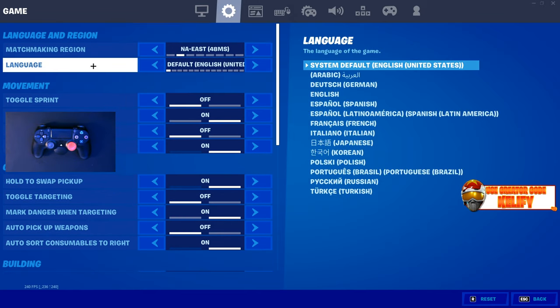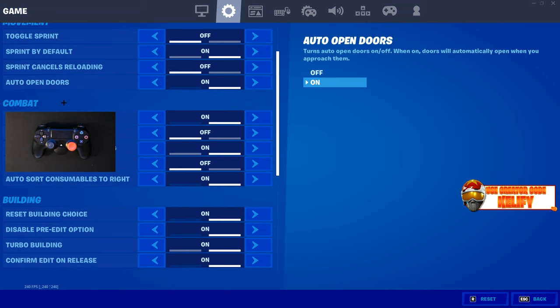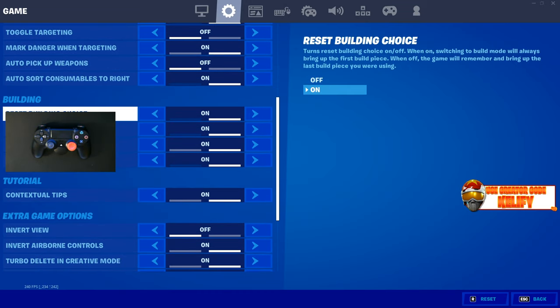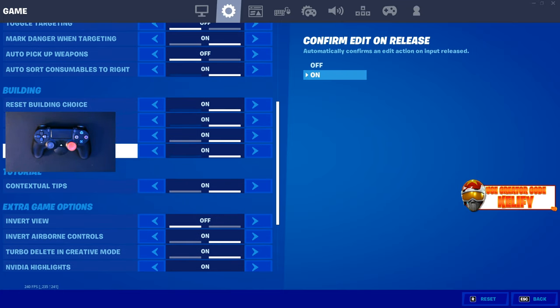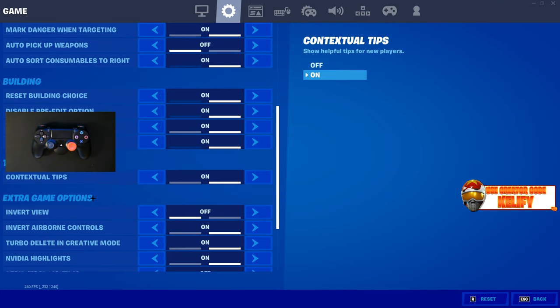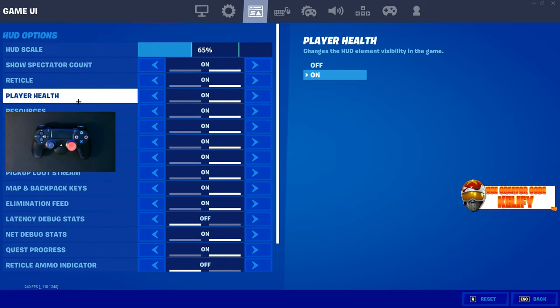For my game settings, most of this stuff is generic and I didn't really change anything. Language is English, movement settings are pretty much the same, combat is the same. They added the ability to pre-edit and ever since then I've been using it and I love it — no more pre-edit required. Confirm Edit on Release I've been using since it came out and I love it. HUD scale I play at 65.